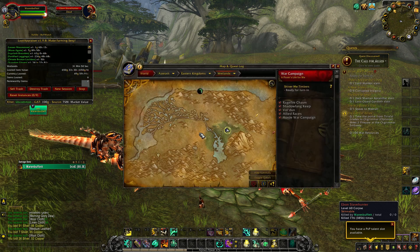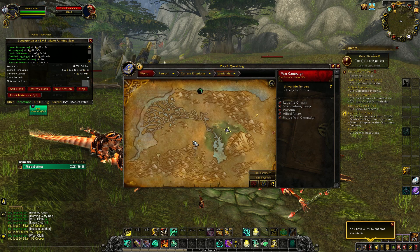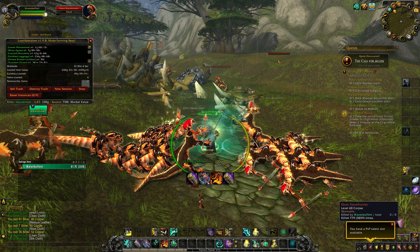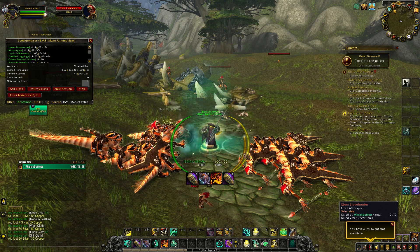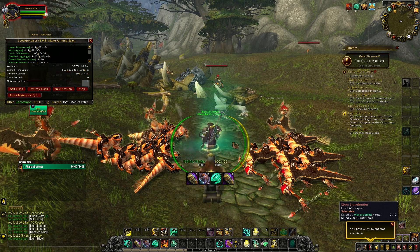Where we're located right now is in the Wetlands right here. If you're Horde, you go to the Twilight Highlands and just fly over. If you're Alliance, I'm sure you know how to get here — I don't play Alliance, I have no idea. Anyway, you come out here, and I would very, very strongly suggest coming out here with a skinner, because that's where all of my gold comes from.